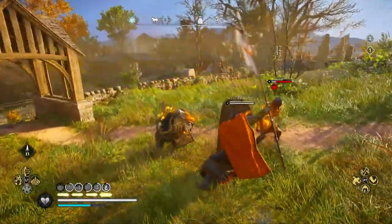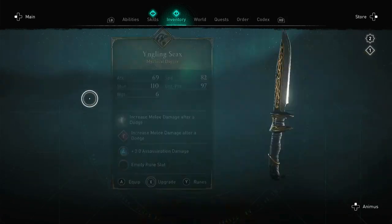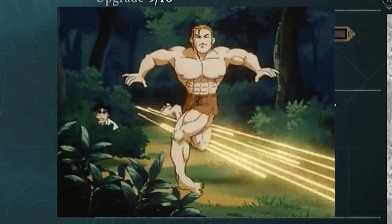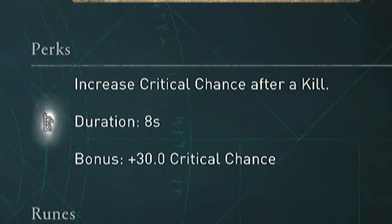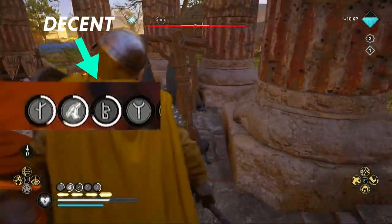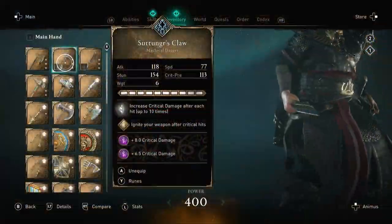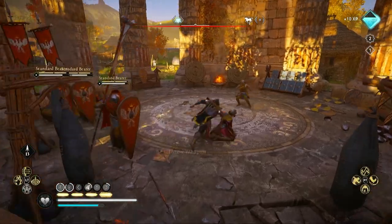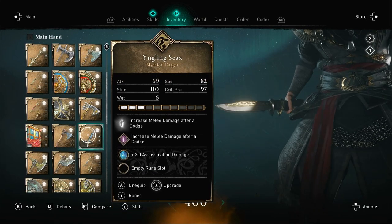Two honorable mentions you could switch the Kopis out for, if you feel confident in your dodge or parry abilities: the Yngling Seax, which increases your damage after a dodge — switch it in if you're trigger-happy on the dodge button. And you could also run with the Ceremonial Seax if you manage to get it from the dual event, because it's got a really good crit chance increase after you kill someone, which is beneficial if you're cutting down a lot of NPCs quickly. My recommendation for daggers is definitely dual wield for a high crit speed build. Suttungr's Claw in the main hand, no questions asked; Kopis if you want topped-up health; Ceremonial Seax if you're mowing down NPCs; and Yngling Seax if you're a dodger.